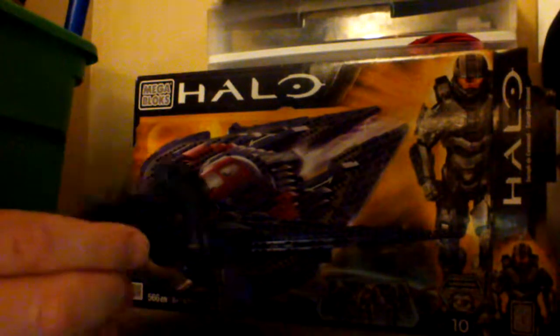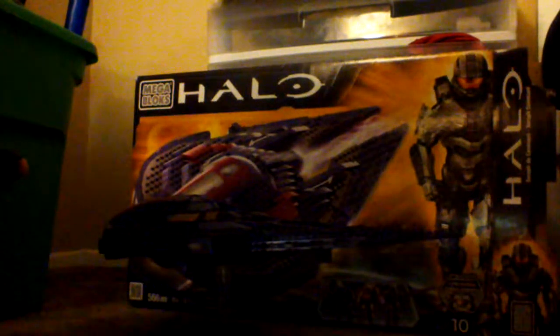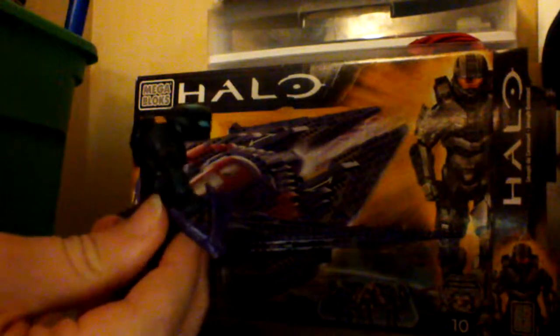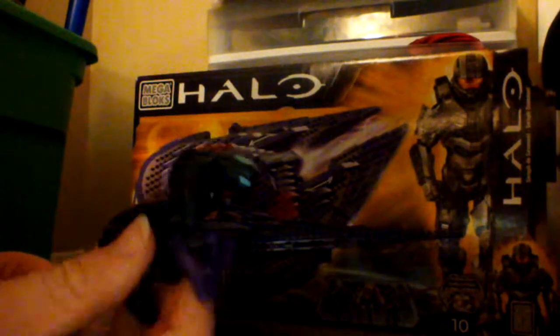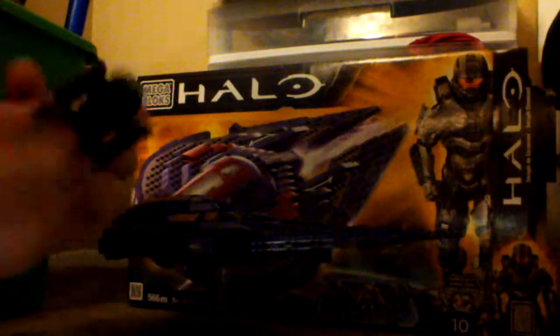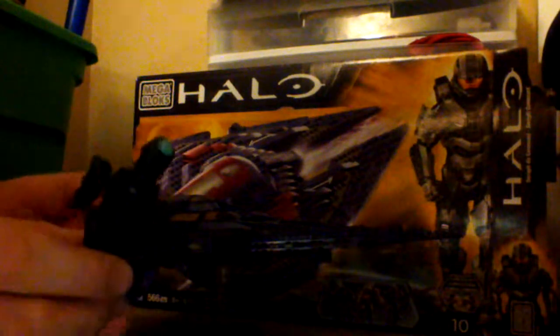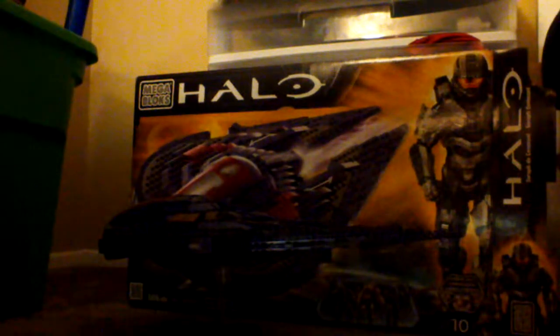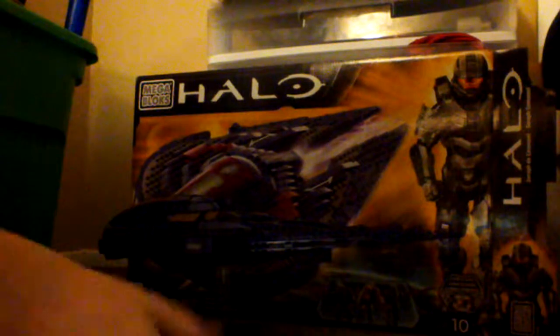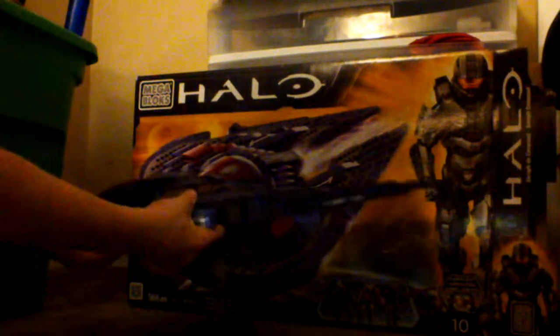And this is the pilot. He's got a nice gun there — mostly grunts have the gun but he does have one. He has a little dot, as in the real game, and a circle on the back. On all Mega Bloks Halo figures you can put a backpack or a jet pack. I do have a jet pack but it's not for this set so I can't use it.